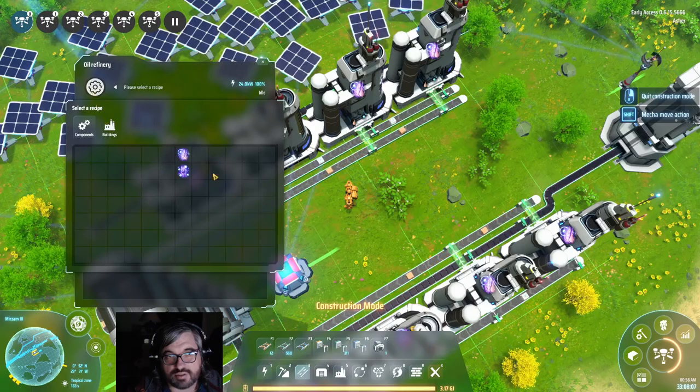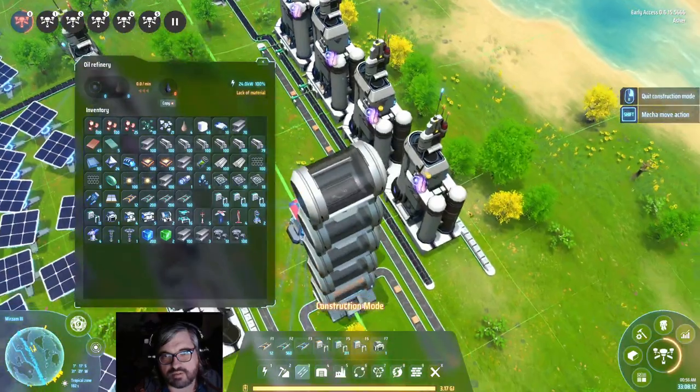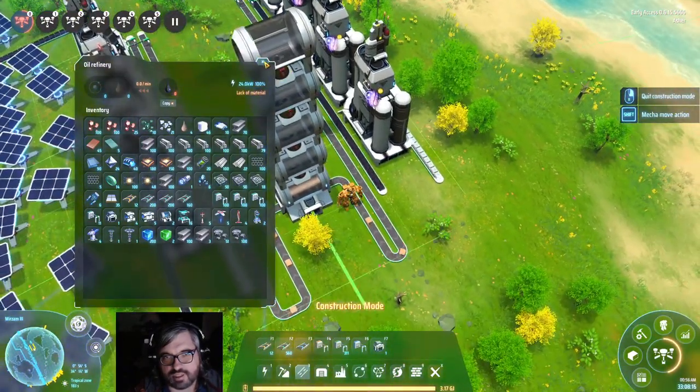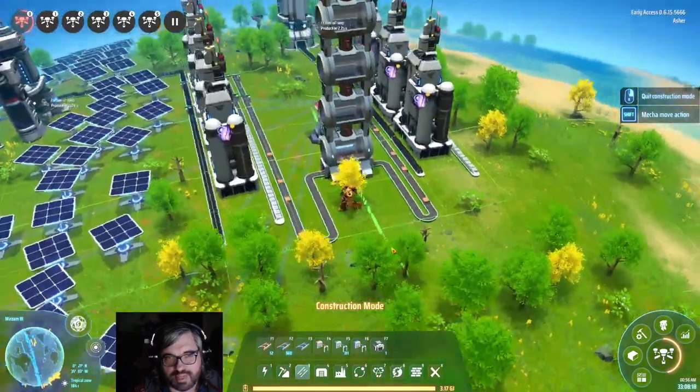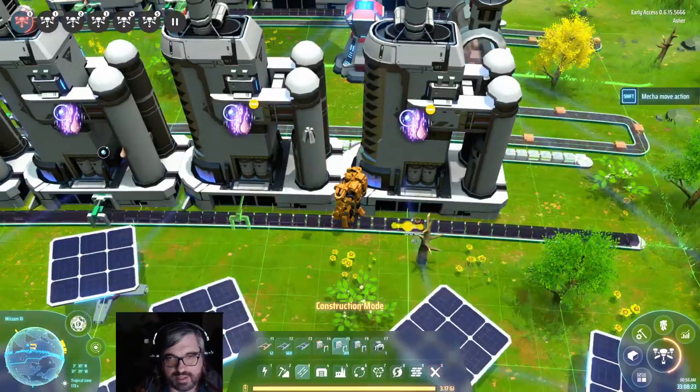There may be a better way to do this with cracking oil — it would technically net more hydrogen. Since you constantly have to cycle hydrogen to get more hydrogen, I'm not 100% sure it's better, but it might be. I'm happy to get corrected on that.